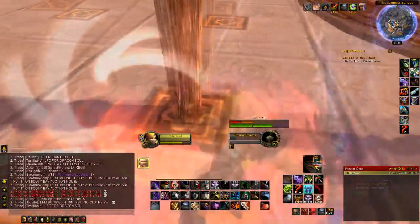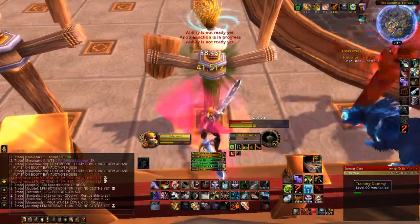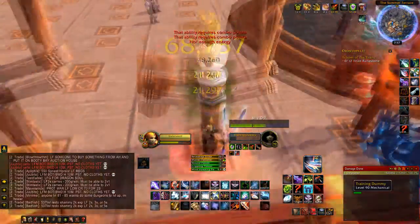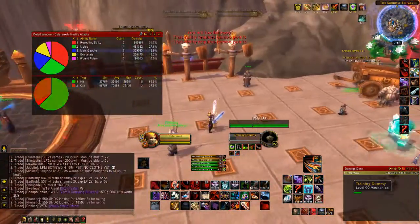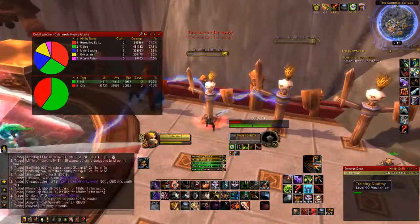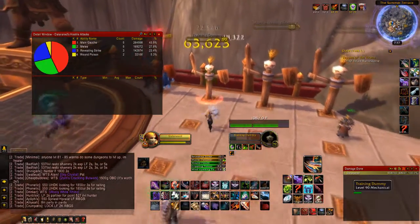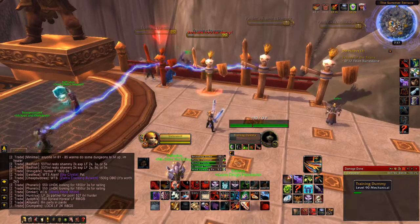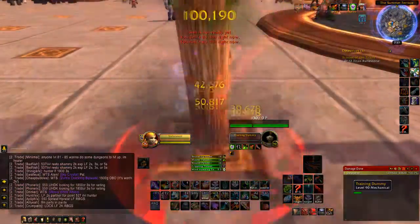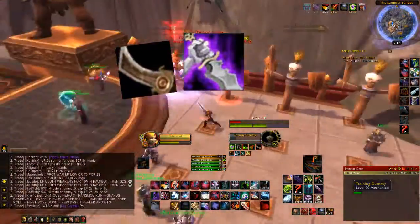Let me show you exactly what it does. My procs reset and I'm just spamming Revealing Strike. I've got full five combo points, I can Kidney Shot right here and I'm still able to spam. I'm already at Moderate Insight, and as you can see by my Recount, I've dealt a decent amount of damage in the opener. I'm three away from Deep Insight — this is how you can get to your burst stage way quicker by spamming Revealing Strike in an opener rather than Sinister Strike.